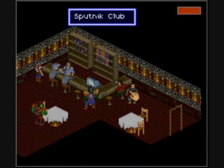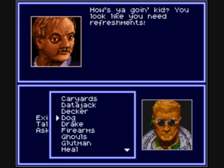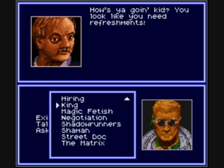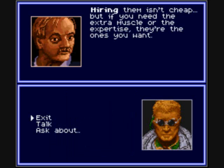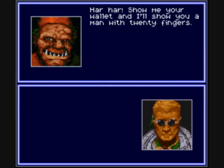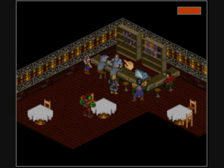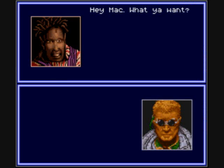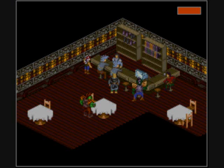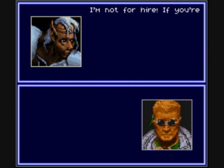The subway station is right next door. If you miss the hiring keyword, if you ask this guy about Shadowrunners, he'll give it to you. This guy doesn't say anything interesting. Neither does the bartender, but I like what he looks like — look at his design. He looks ridiculous. He's wearing like a McDonald's suit or something.